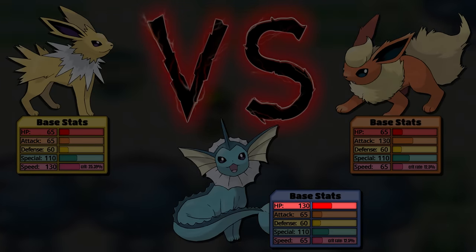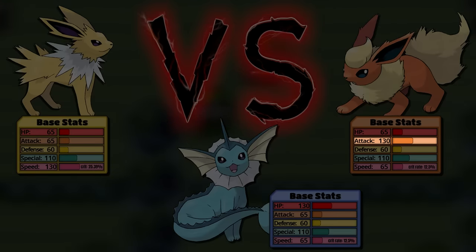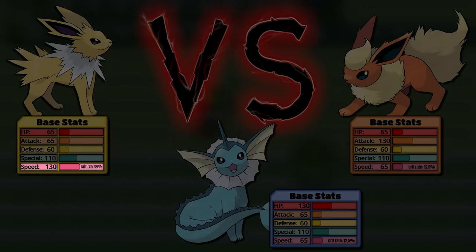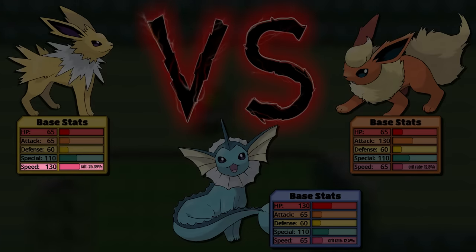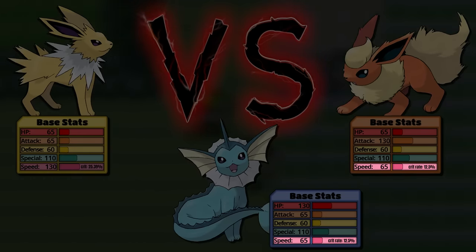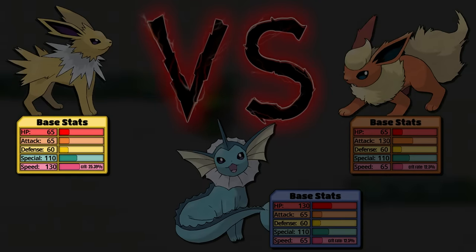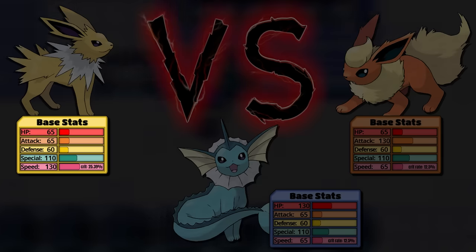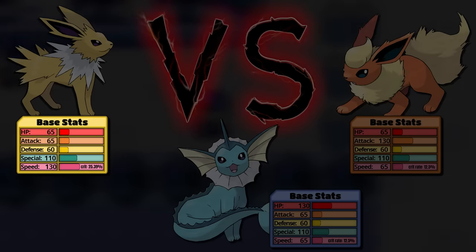For the other three stats, they each have 130 in one stat and 65 in the other two. Vaporeon gets a lot of HP — this thing feels like a Chansey lite. Flareon gets a lot of attack, and Jolteon gets a lot of speed. In Generation 1, a Pokemon's critical hit chance is determined by base speed, so Jolteon has just over a 25% chance to crit, whereas Flareon and Vaporeon have about 12.5%. For a solo playthrough, Jolteon's stats are arguably the weakest because opponents have no stat experience and a badge boosts your speed — Jolteon is just going to outspeed everything and those excess points go to waste.